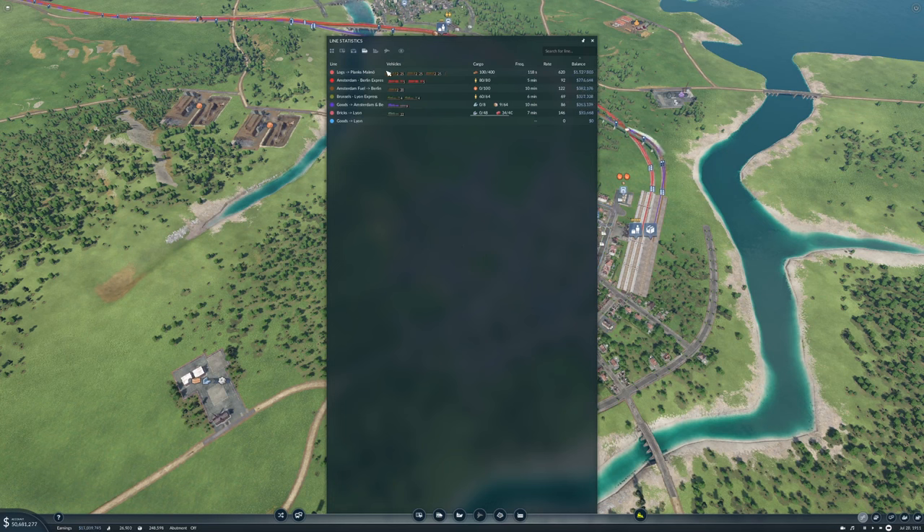Logs to planks to Malmö is of course making a lot of money. The Amsterdam-Berlin Express is doing pretty well. Amsterdam fuel to Berlin is doing okay. Everything is doing okay actually — fantastic.